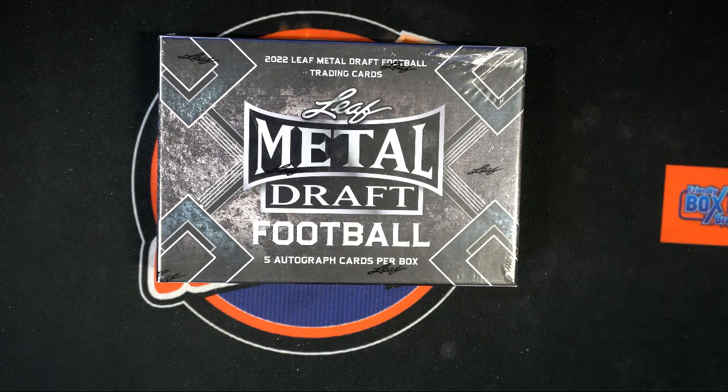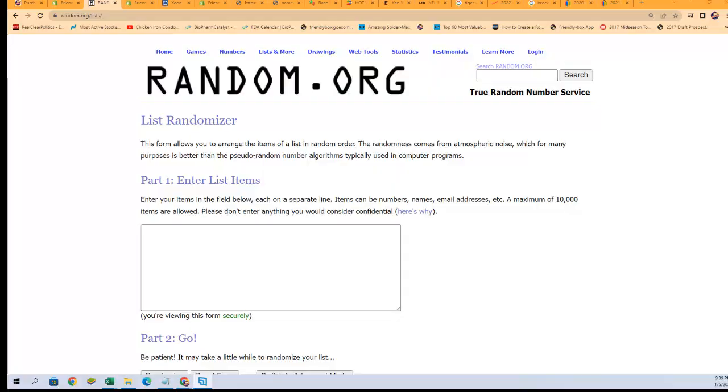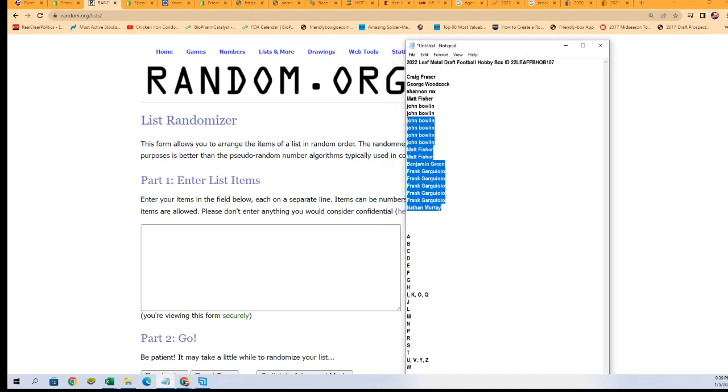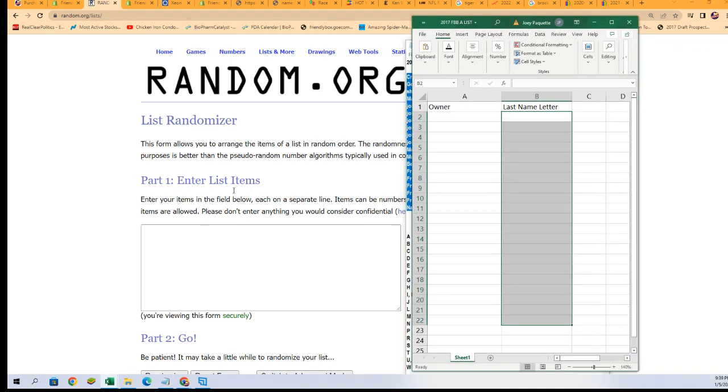Good luck everybody in metal draft football with five autographs. We're going to find out who gets which last name letter in the break. It is time to rip. Seven times through for the owner name, seven times through for the letters — it will stack both lists up side by side if they go through the random right here.